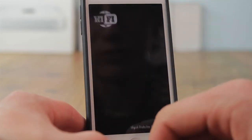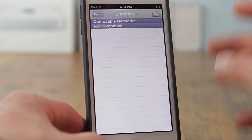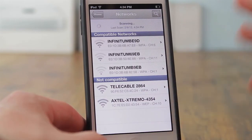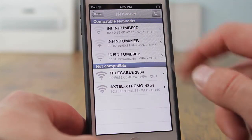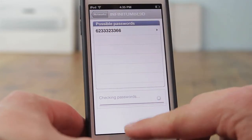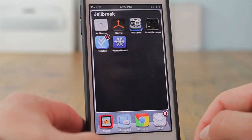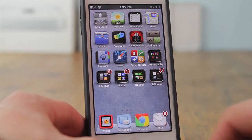Next is WiFi To Me, a free jailbreak application that allows you to get the password of certain supported Wi-Fi networks. When you open it you see compatible and non-compatible networks, and tapping on a network gives you its password. This is really handy when you're on the street and need to connect to a Wi-Fi network.